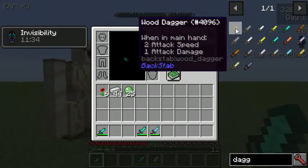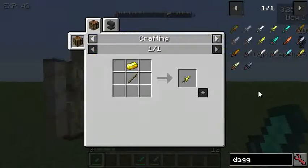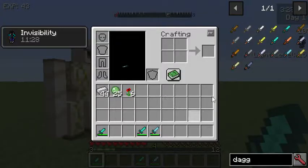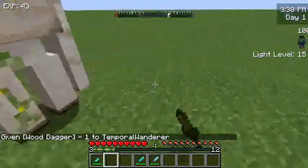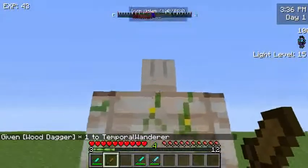You can get some daggers from the mod when you first install it, which is made by using this. These daggers have the ability — whenever you hit someone with this dagger, you do five times damage.